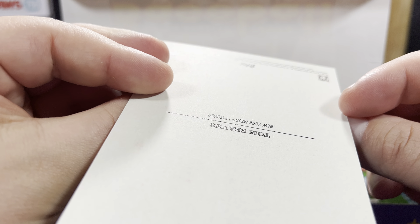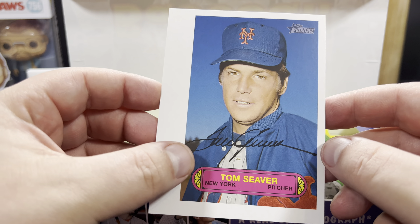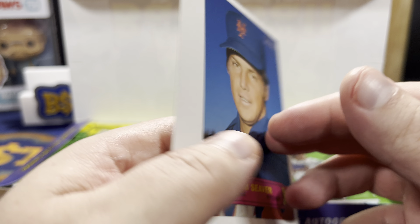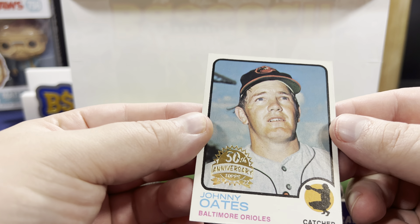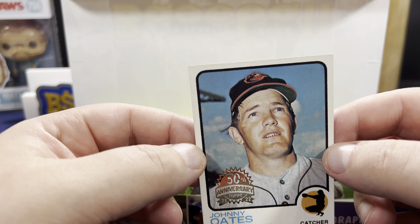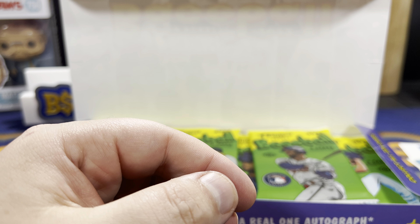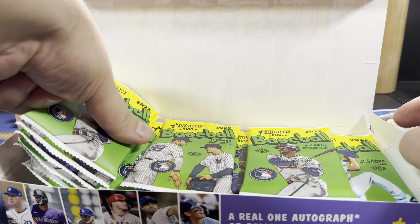Here is our box topper. It's kind of weird — it's supposed to be like that. Oh, there's a Johnny Oates 50th anniversary buyback, and a Tom Seaver box topper. It's kind of weird.